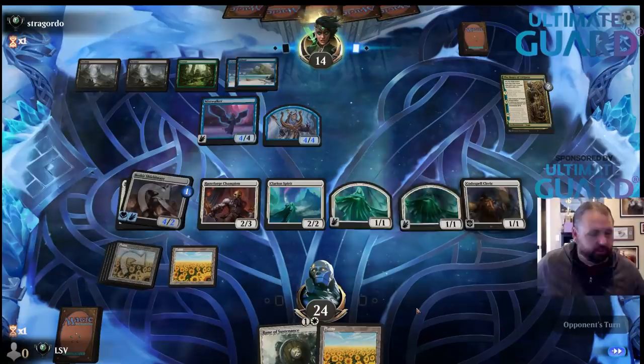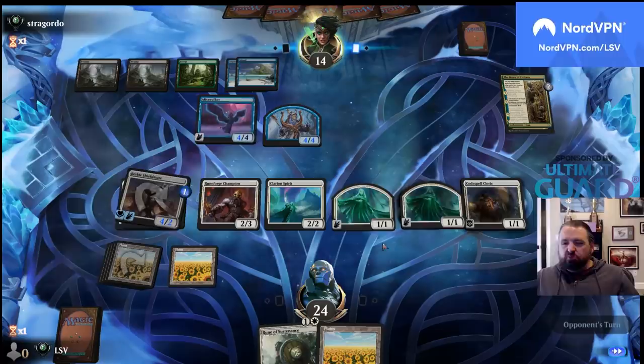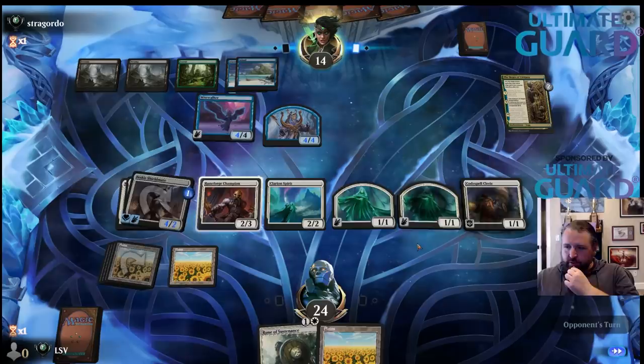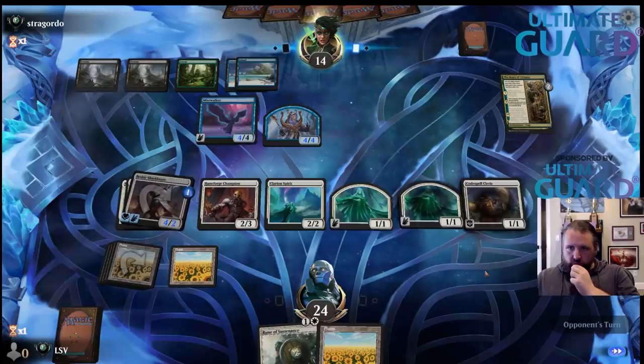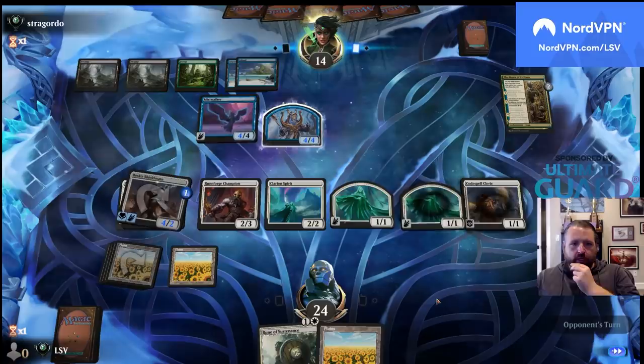They have permanently 4/4s now, but I've got a Bane Slayer with Wings — plus-one plus-one, lifelink, flying. I can grind them out. Next turn all of their creatures with power 4 or greater will deal damage to a creature they don't control. I assume they're going to beat up my Clarion Spirit.